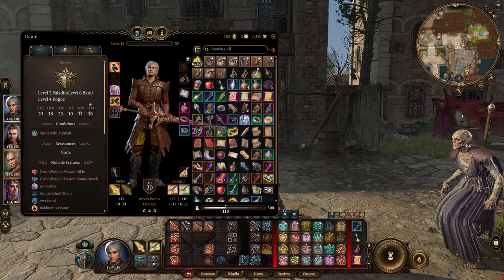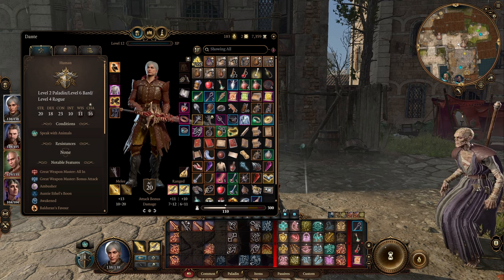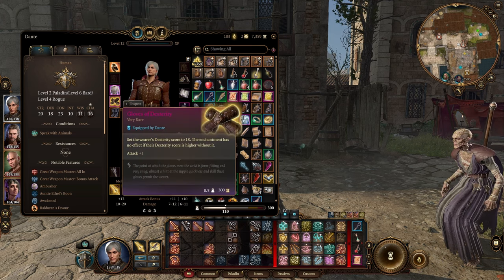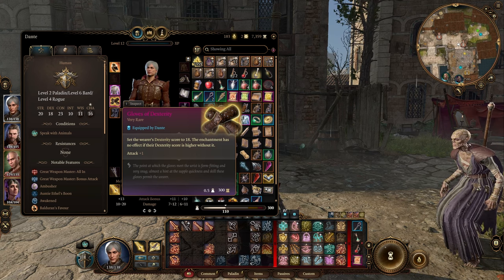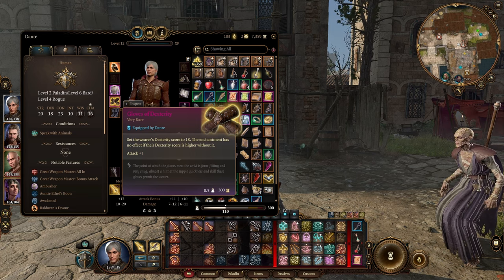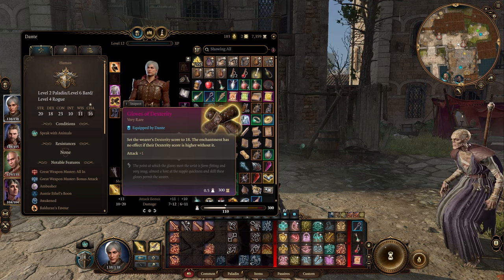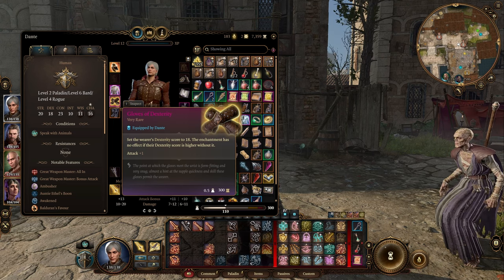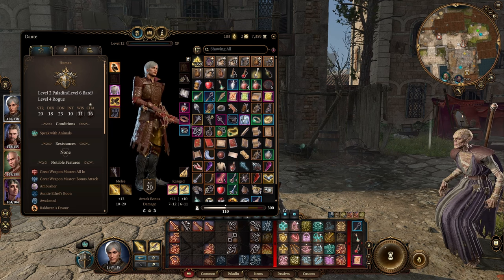Next, one of the most important items: the Gloves of Dexterity — sets the wearer's Dexterity score to 18 and gives a plus 1 to attack rolls. This is extremely powerful and you can get it as early as the start of Act 2 from a vendor in the Githyanki Crèche before the cursed lands. Once you have Dexterity set to 10 in your stats and wear these, you never have to level Dexterity again. The extra attack plus 1 on top is just chef's kiss. And it fits perfectly with the outfit fashion-wise.